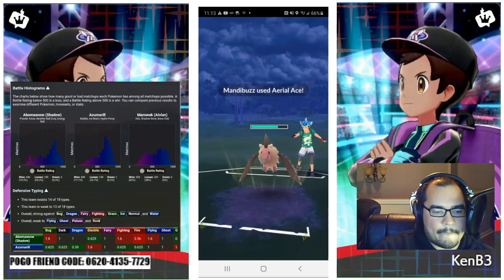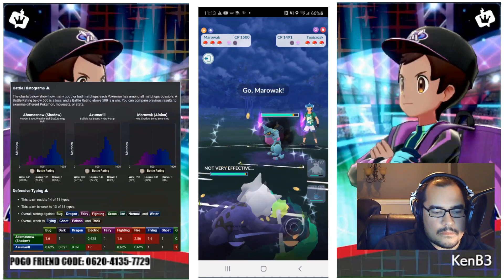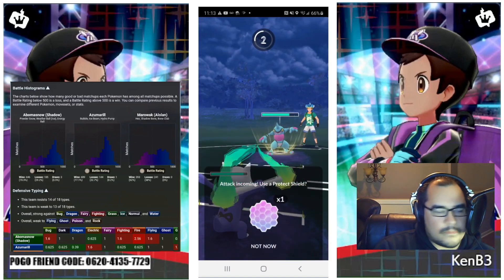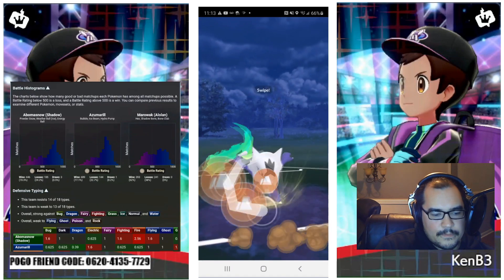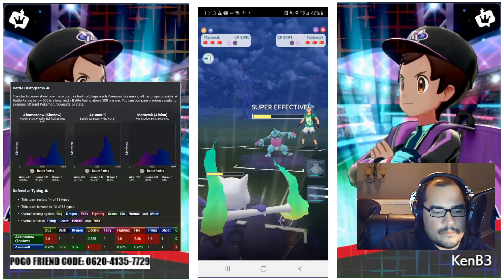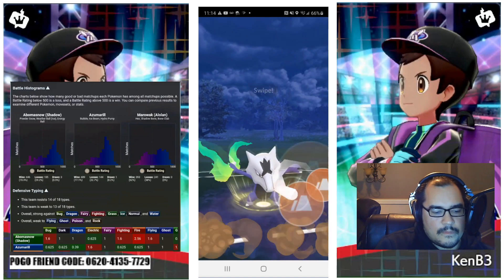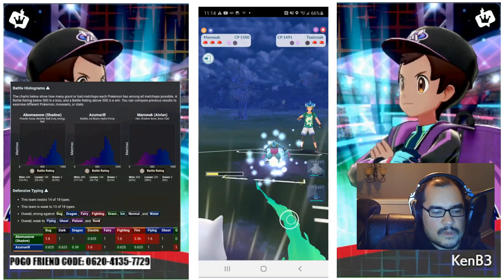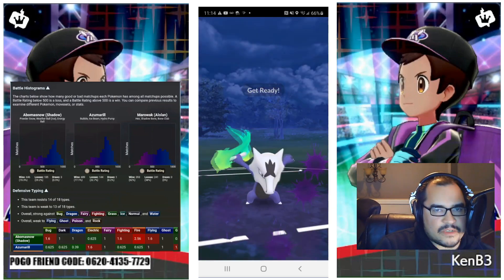Could be an Arleus — we need to shield. Take one mud bomb. Bone Club one, bone club two. He brings out Manda Buzz. Let's do Shadow Bone to stack some defense drops, and then we'll bring in Azumarill.